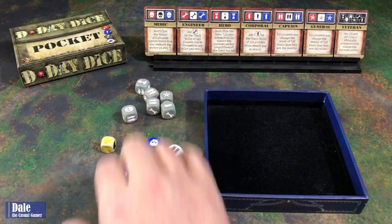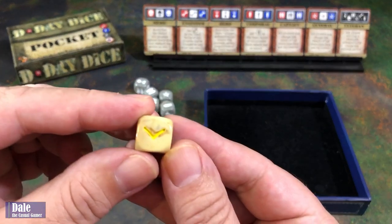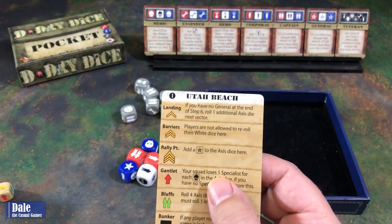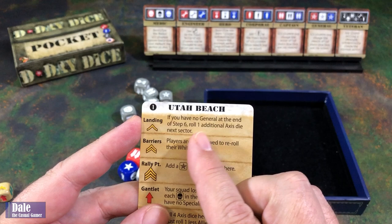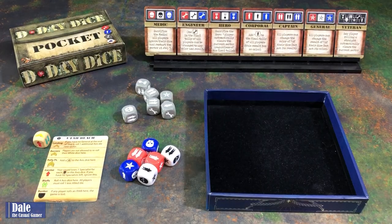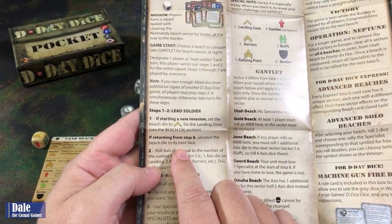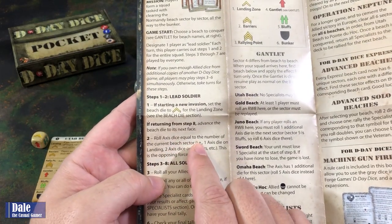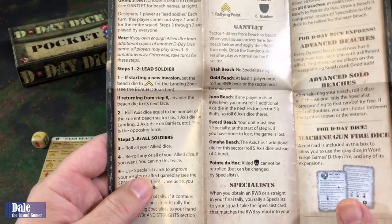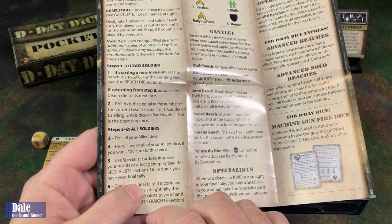For solo mode, all we need is our Axis Dice, our Allied Dice, and the Beach Die, set to the landing symbol. Starting at beach one, Utah Beach. The steps are: start the new invasion at the landing zone. Step two, roll Axis Dice equal to the number of the current beach sector — so one through six Axis Dice. Then we get to roll our Allied Dice and re-roll up to two more times, Yahtzee style — three rolls to get what we want.